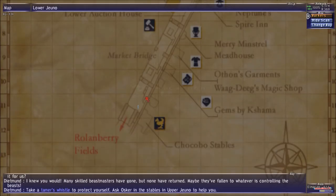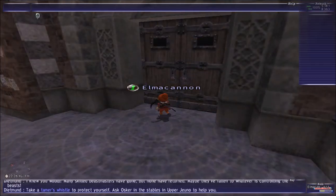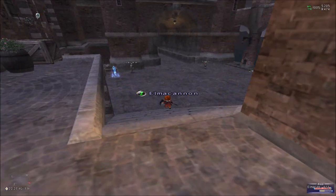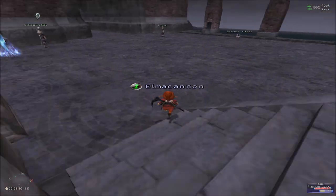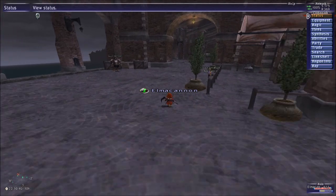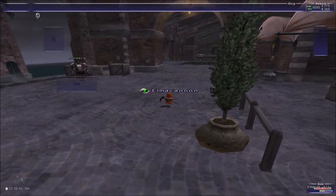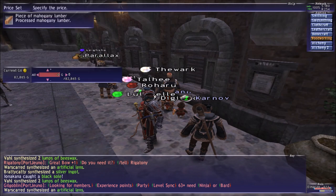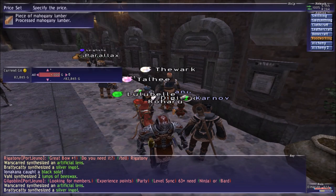After that, we are going to go to the Outshore House. You see the location right there — I just put the map in there too. You see it is next to the guard. I am going to go and buy the Mahogany Lumber.